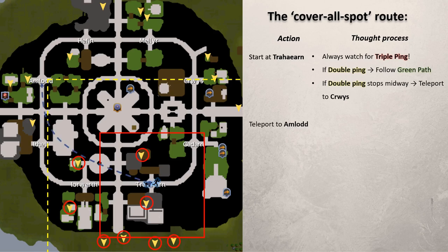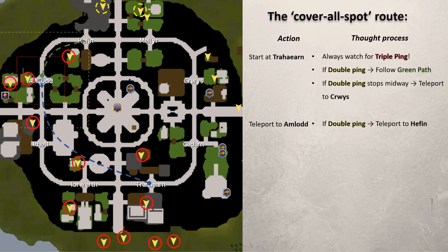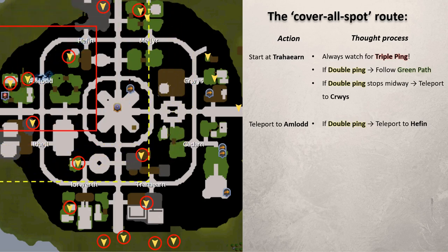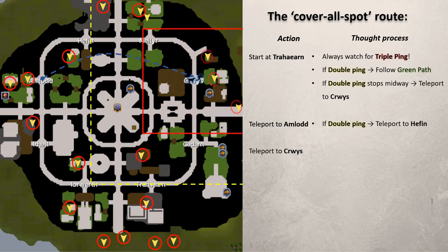Watch for a triple ping at Amlodd. If the location is at Hefin, it's faster to teleport there instead of running. If instead you get a double ping, the location is northeast of Hefin — teleport there and scan. If you don't get a triple ping or double ping here, the location is near Crwys, so teleport to Crwys to get the last few locations. If you don't get a triple ping there, the location is north of Maesgwyn — follow the blue path to get it.